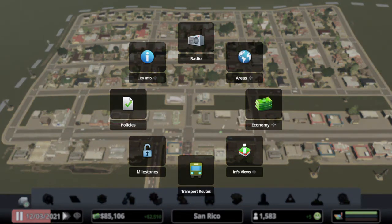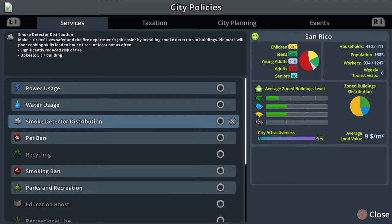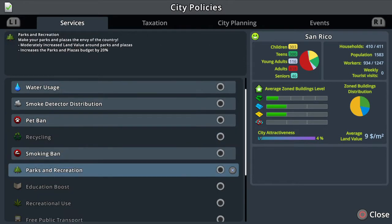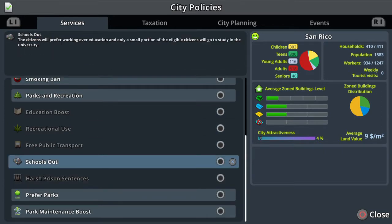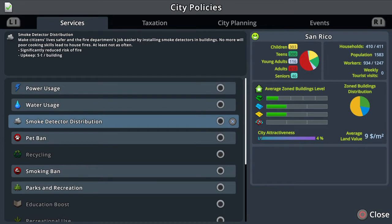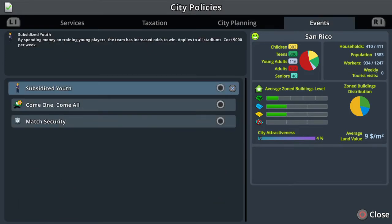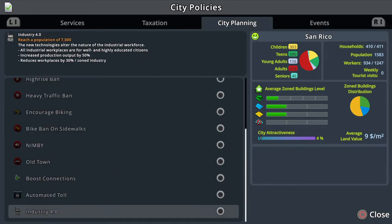So if we press triangle and use the left stick to get into policies — in here we've got services, power usage, upkeep five cents per building, energy meters, water meters, smoke detectors, pet bans, parks and recreation, and 'Schools Out' which will encourage citizens to go straight to work over going to higher education like university. If we've got a very industrial style city that would be useful. And there's park maintenance. Going across to taxation, we haven't unlocked any of those yet. City planning still locked, events still locked.